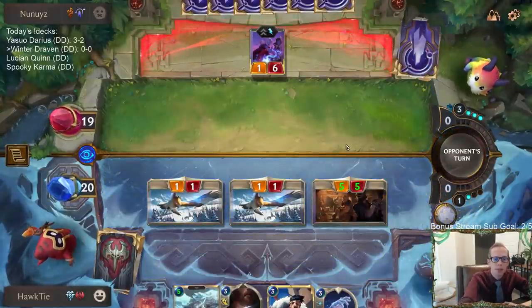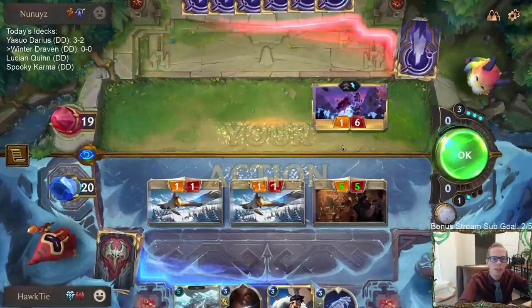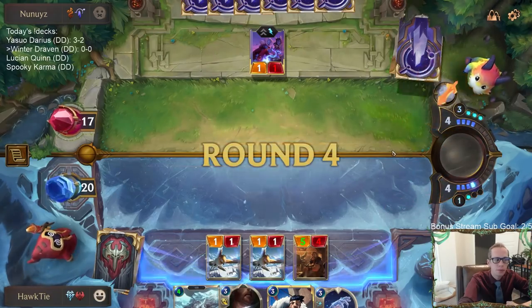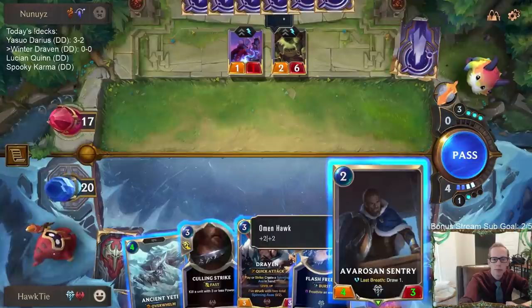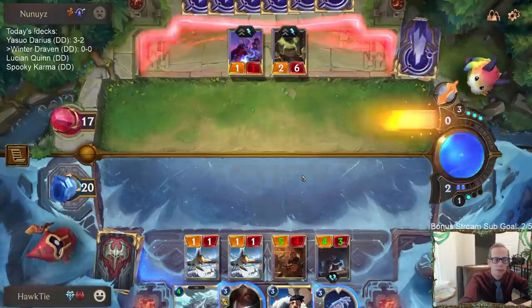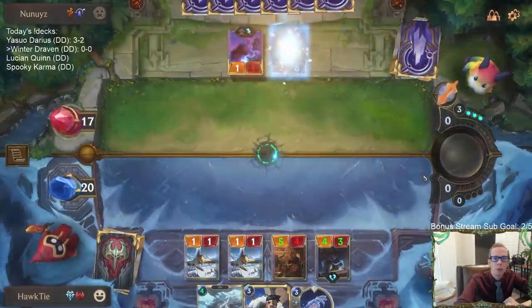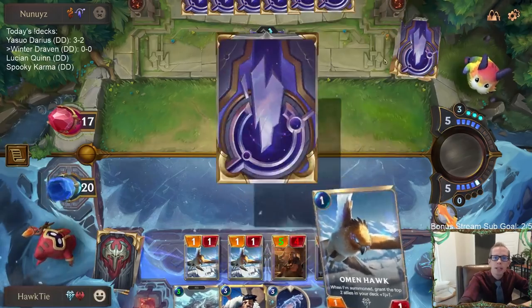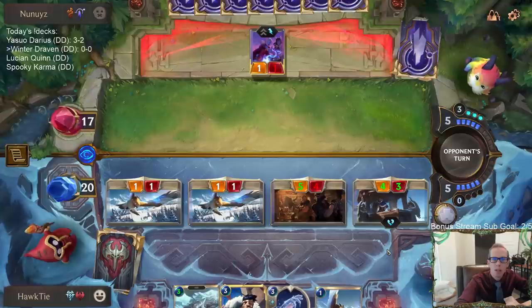Soraka is big enough to stop the three mana five-five, which is a card I didn't want them to play. Considering they didn't play anything on turn one or two, it's pretty hard to imagine they had nothing and then just didn't have Soraka on three — that would have been hard to imagine. Soraka heals four damage, so we can block Soraka. No Pale Cascade — I gave them a chance to play it before sending attackers in.